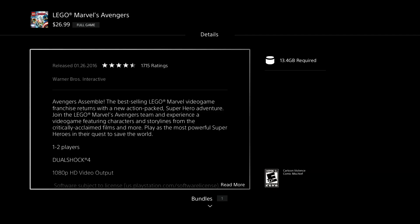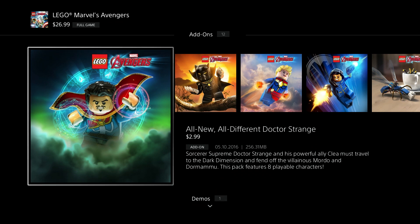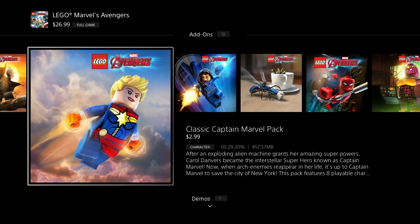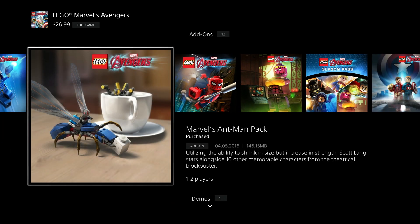Once you scroll down you get to the bundles and you want to get to add-ons. You can see there are 12 add-ons. There's a Dr. Strange add-on for $2.99, a Black Panther one, a Captain Marvel pack which is cool - the movies will be coming in a couple of years - Marvel Agents of Shield pack, and Marvel's anime packs.